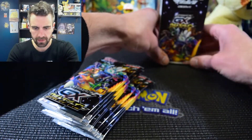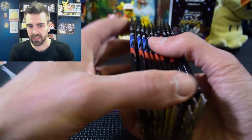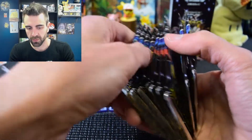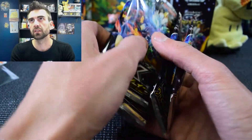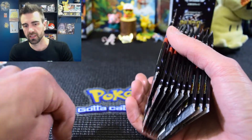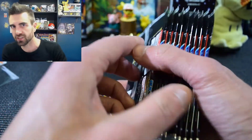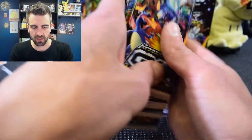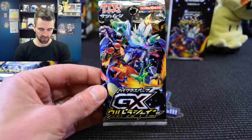Anyway, less than a week until Broken Bonds comes out and I am going to buy so many cards. There are quite a few cards that I am really hoping to pull, especially Green's Expedition and the Welder card. There's the secret rare full art for Gardevoir and Sylveon, and then there's also the hyper rare rainbow Reshiram and Charizard card that everybody else is after. I'm gonna spend way too much money on buying day-one packs but it's gonna be fun opening them.